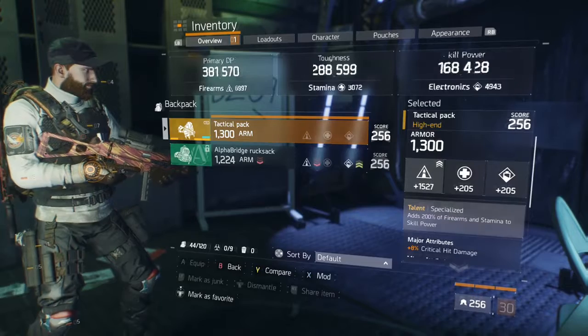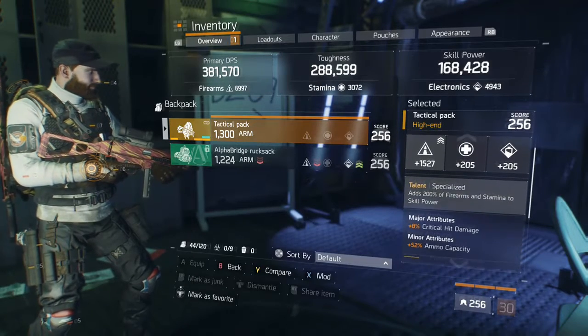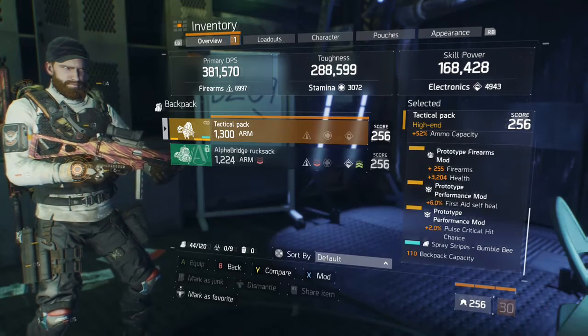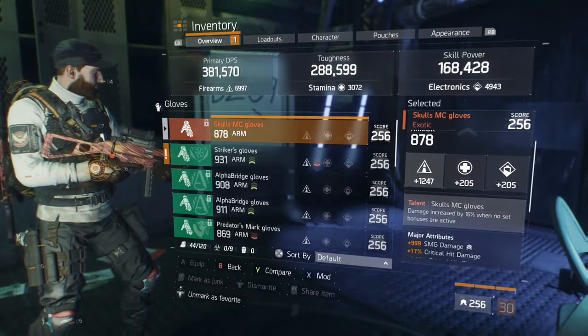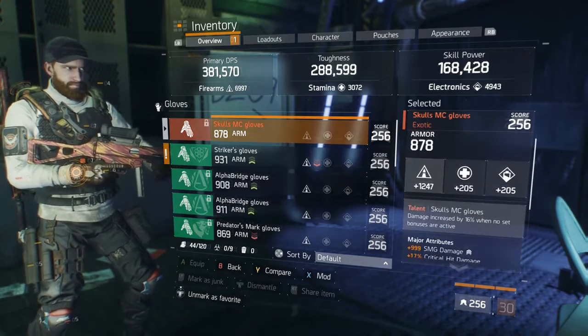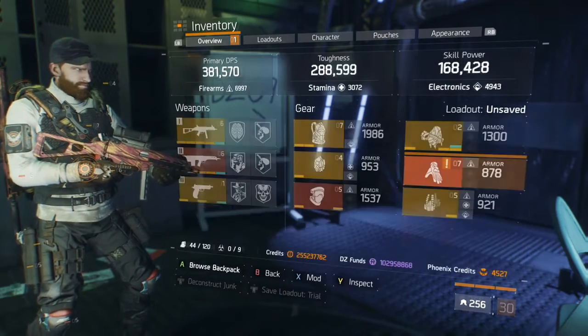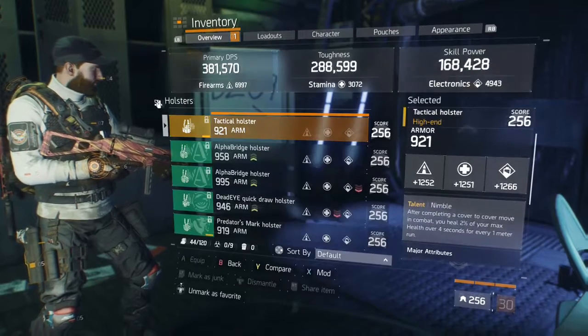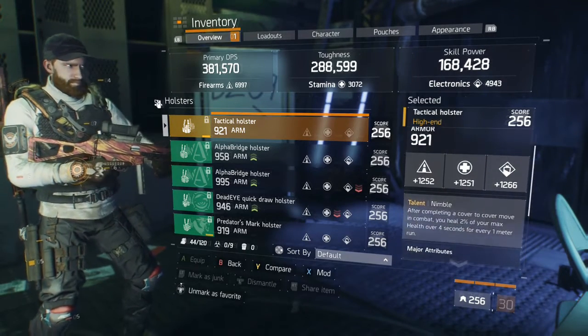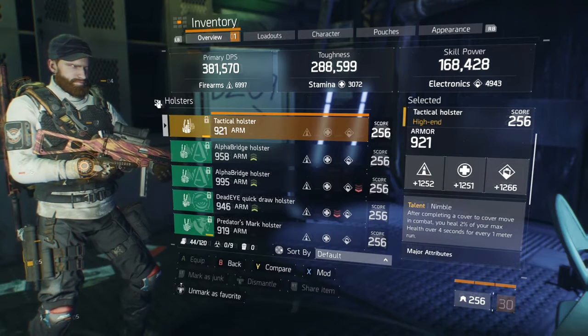Typical talents on it. Specialized backpack somewhere — with the mod it's 1500. Got the ammo capacity. Critical damage gloves are good. Going to set up an alpha bridge build in a second — I've got some alpha bridge gloves that are pretty much god-roll gloves, excited to use those.